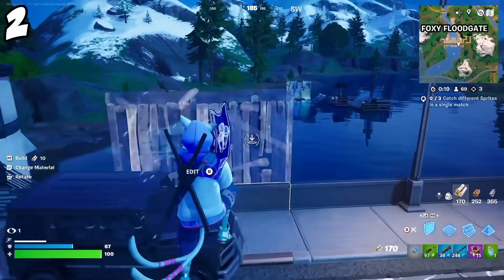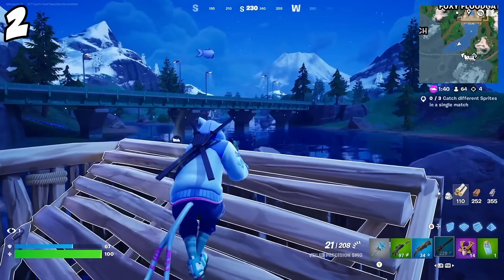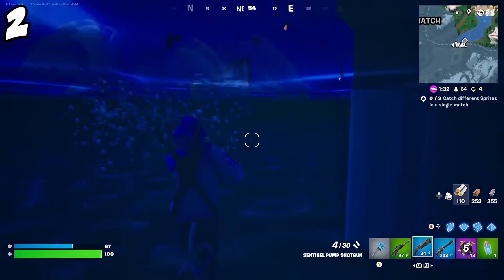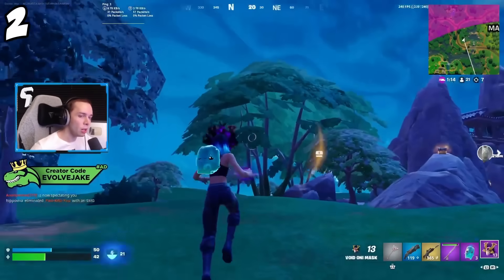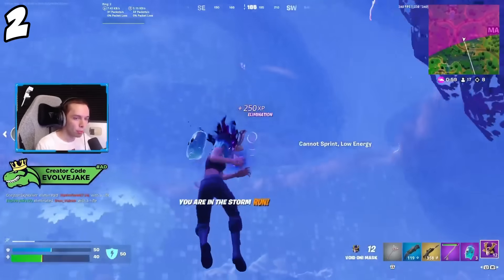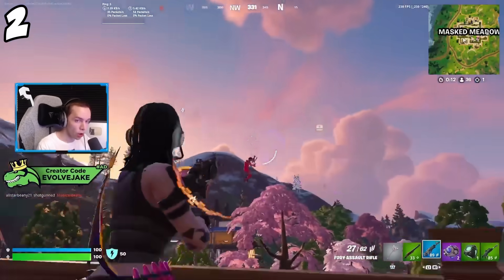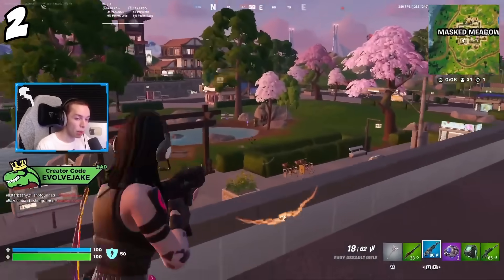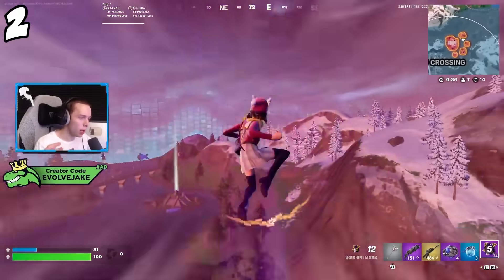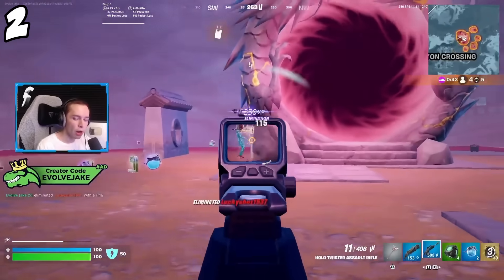Moving on to my number two spot — the best mobility item this season by far, and I think this has the potential to be one of the best mobility items of all time — it is the Void Oni Mask. There is no question: you should not be taking the Fire Oni Mask, it should be Void Oni Mask only. This thing is absolutely busted. If you guys play Minecraft, think Ender Pearl — that's literally what this is. Or think Wraith from Apex Legends with her teleportation portals. You throw the portal and press the other button to instantly teleport to it. You cannot be shot while you're teleporting, which is what makes it so good — unlike Shockwave Grenades where you get shot in the air. All they can do is try to predict where you're teleporting to. Every single person I've watched has been using this item. The Mythic version has 50 uses, so if you get it, it's basically game over right now.